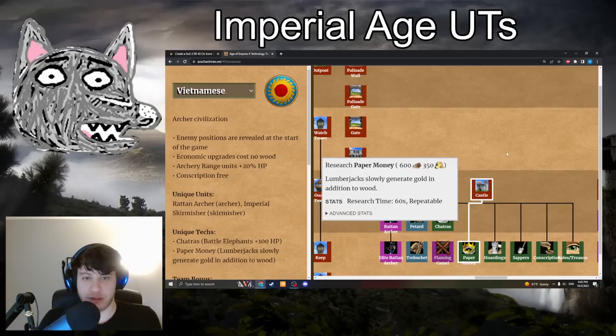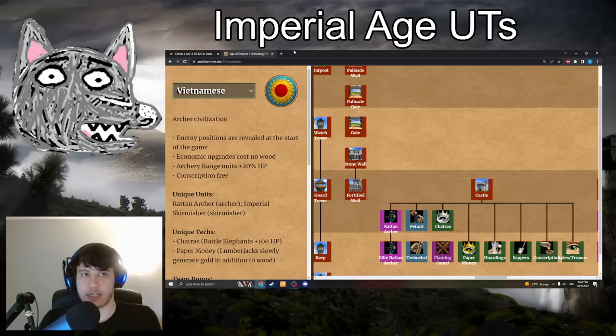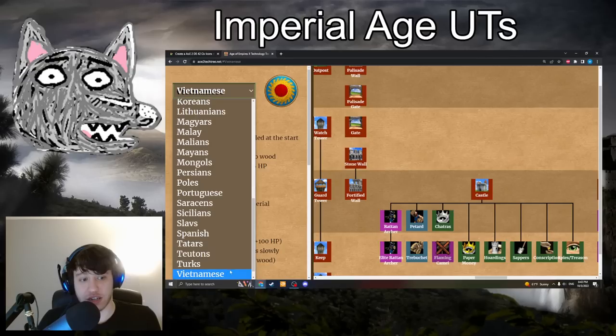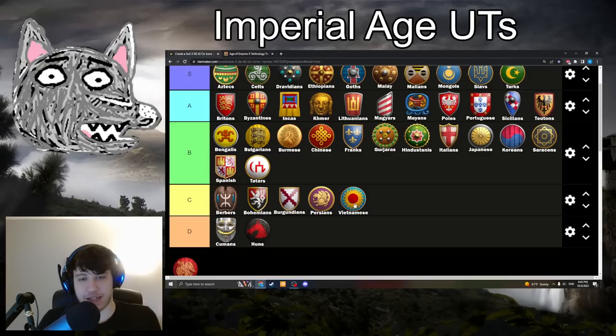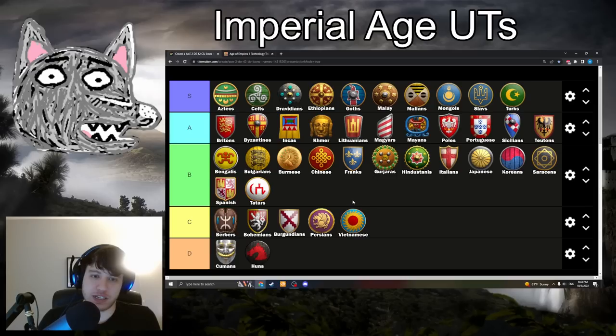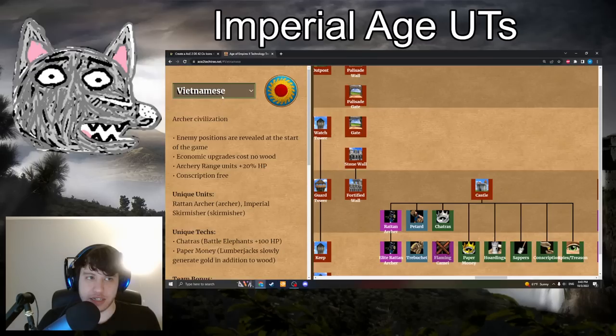As we close things out, Vietnamese have Paper Money: 600 wood, 350 gold. Lumberjacks slowly generate gold in addition to wood — I think 30 lumberjacks is roughly equivalent to a relic. I'm hesitating between B and C-tier. It costs gold to get going, kind of like Burgundian Vineyards, but it comes out in the game later as an Imperial Age tech. I do think I'm going to put it in C-tier, especially because in the context of all other Imperial Age unique techs, which are so strong, Paper Money just doesn't quite compare to most of them. Almost all other techs are B-tier or higher.